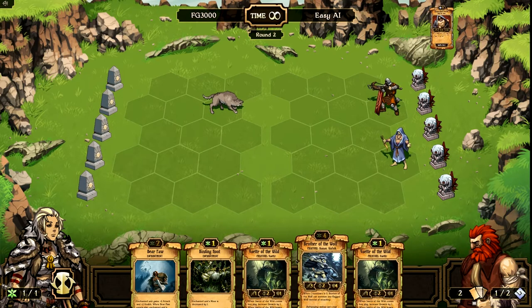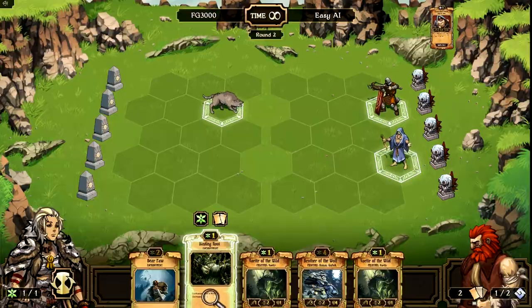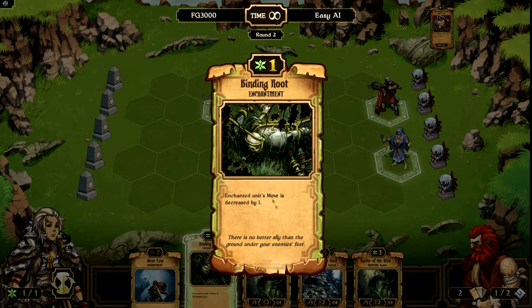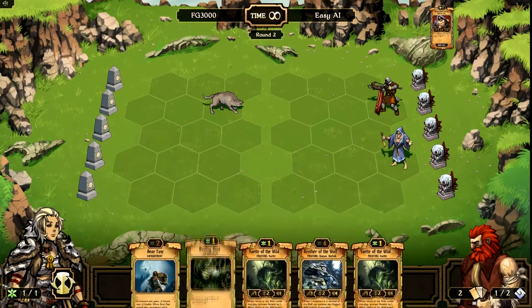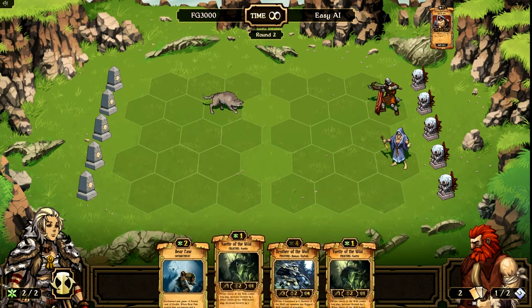Let's do something a little different here. I'm not too worried about them moving around, so I'm going to go ahead and sacrifice my Binding Root Enchantment. Basically, what this does is it roots the enemy in place — decreases movement by 1. Every creature in the game so far only has 1 movement, so if you decrease it by 1, they can't move at all. But I'm not really too worried about that right now, so I'll sacrifice that and give me one more growth.